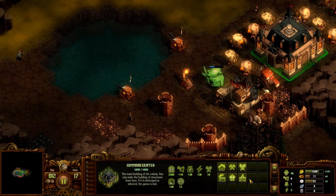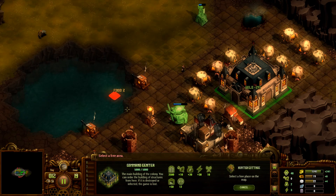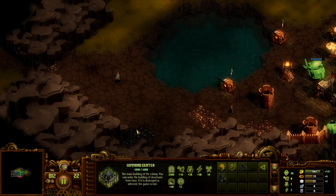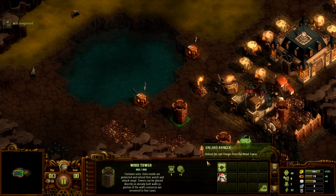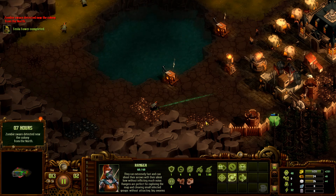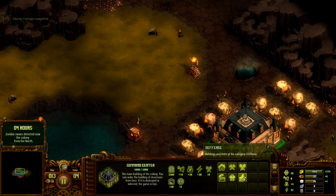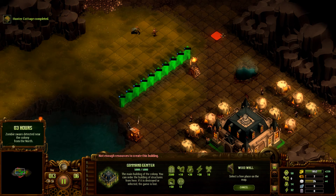We're out of workers, which means we need to build more tents, which means we need more food. Let's build a Hunter's Cottage — 12 food is pretty good. This is iron — a really good chunk of iron. We basically don't need any defenses down here since we have this whole area secured. Zombies from the north! How much wood do we have? We actually have a good amount of wood. If we survive this, I'll be very impressed. I think we have to cut our losses and just wall off this area. Just like this.